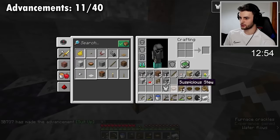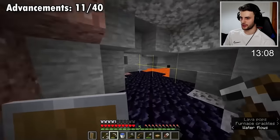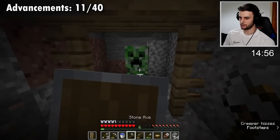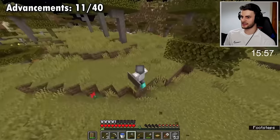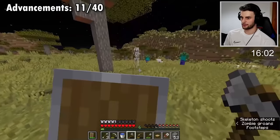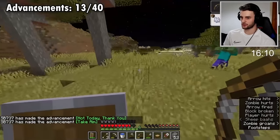Let's create a chestplate - might as well get the full set. I'm also going to make myself some shears and a shield. I'm not quite ready for the nether so we're going back to the surface. It needs to be a skeleton arrow for that advancement. Thankfully it is dark so there are skeletons in the area - if I block his arrow, not today thank you. And I've got some arrows, so we get 'Take Aim' as well.